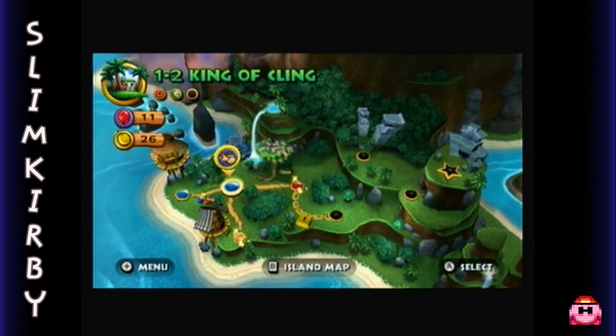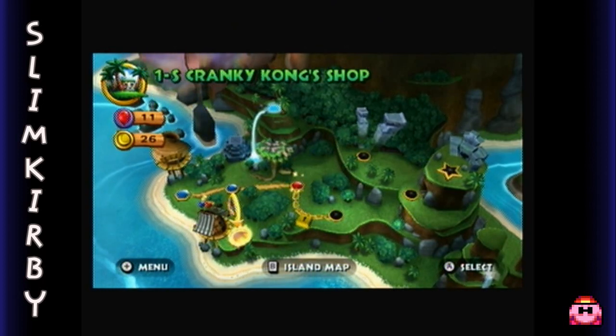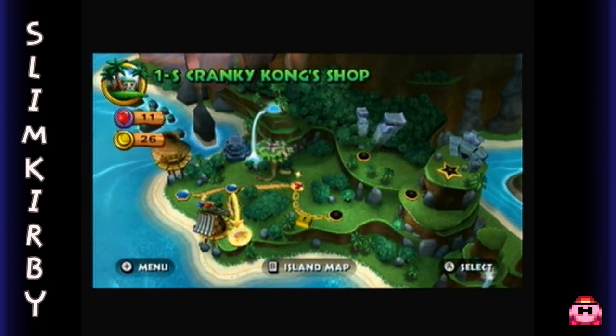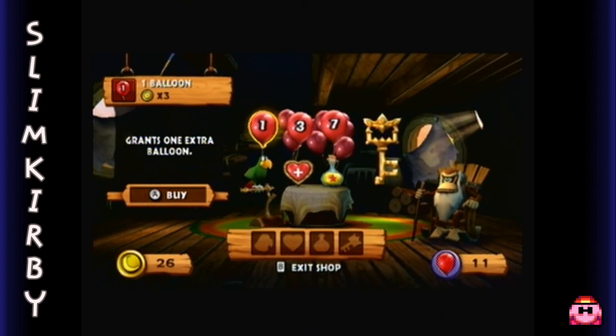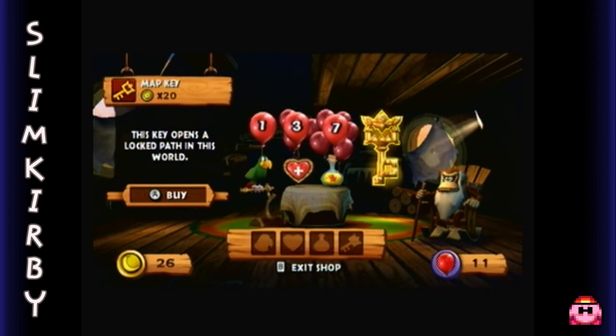Once we beat that level, we actually have a branch: we can go to level 1-3, or we can go down here to visit Cranky Kong. Let's go ahead and do that, and I'll talk about this place and probably end the video after that. So yeah, this is Cranky Kong's shop. 'It's about time you visited your frail old grandpa. Give me some of those shiny banana coins, and you can pick through my old things.' You can actually purchase some items from Cranky Kong here — you can purchase lives, and you can purchase a key. You're generally going to want to buy the key in every world, so we're going to go ahead and buy that.